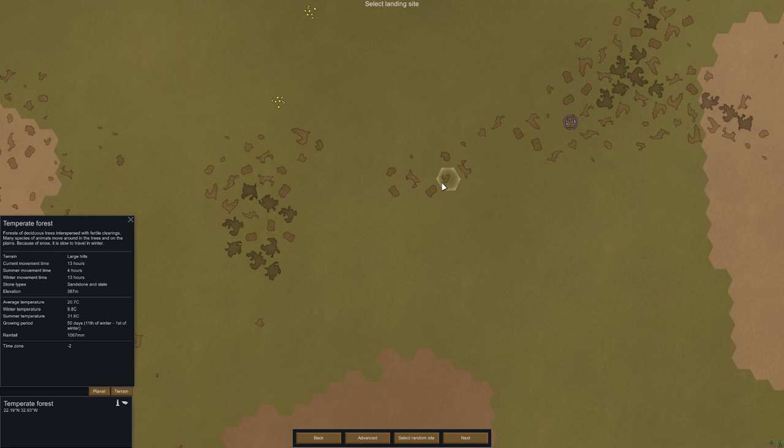Sandstone and slate, 50-day growing period. When it says growing period 50 days — 11th of winter till the 1st of winter — I think that means your stuff only grows during that time, or that's when it can't grow. Not sure. It's quite hot in the summer. Year-round growing temperature. Granite, limestone, sandstone. Year-round growing period, gets hot in the summer, doesn't get too cold in the winter, decent amount of rainfall, large hills, forests of deciduous trees. Let's go for it!